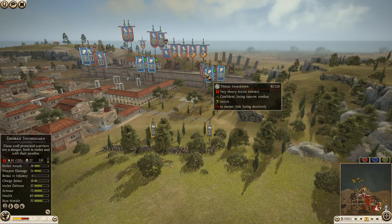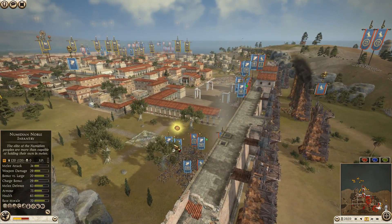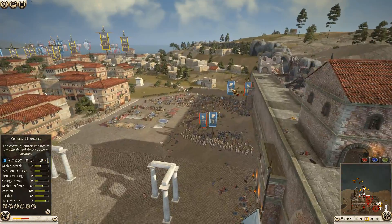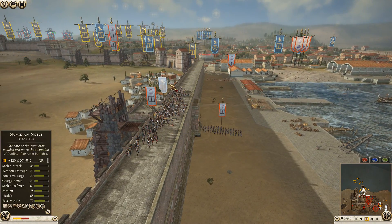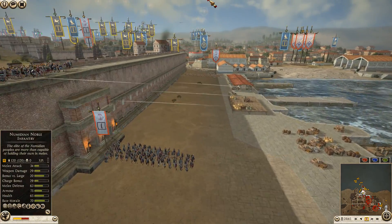He probably could have done a lot of damage to those units when they were up on the wall with his archers. But he's putting a lot of faith in the Athenian spears on this side — I don't blame him for that. Seleucid has a unit up on the wall; this Thorax swordsman unit is finally starting to break.